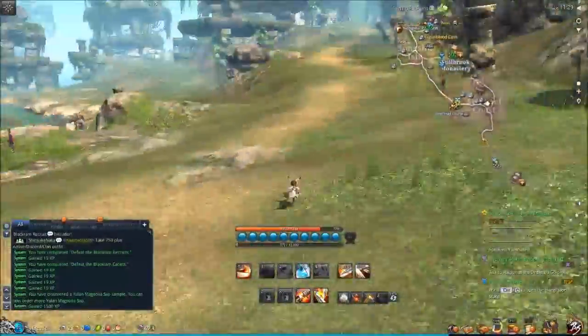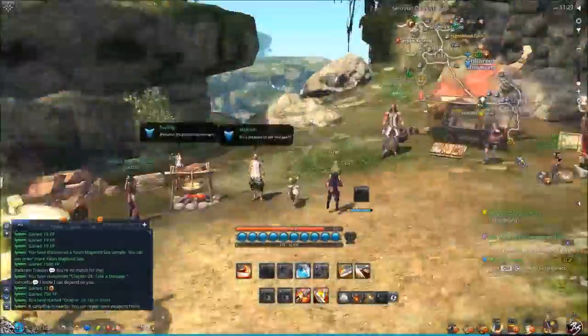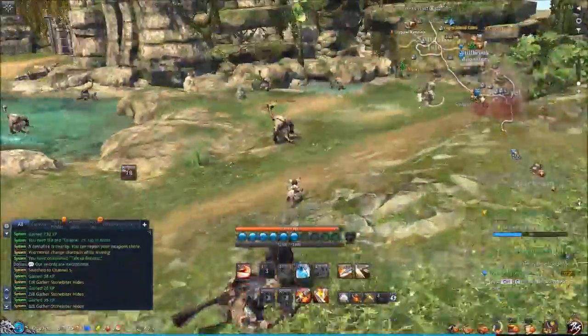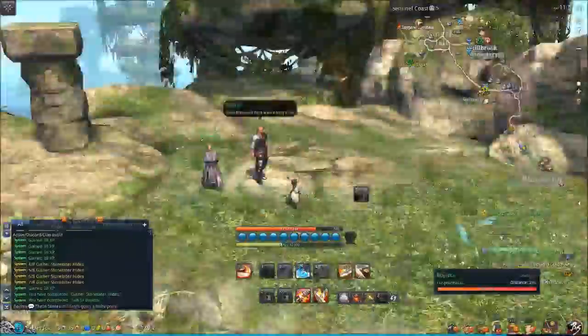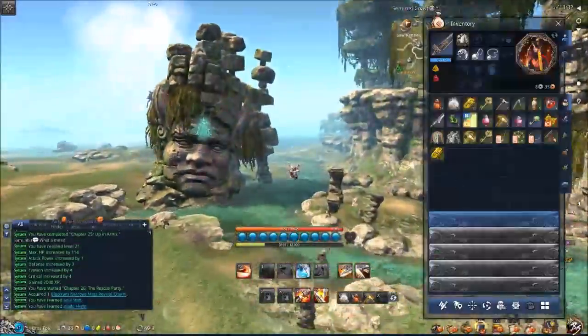Make sure you pick up the crafting node that you saw right there — we picked it up for the tree fellers. If you picked up a different thing, you will not see that tree there. Next you need to kill 8 of these guys, so the best way to do it is to group them all up as you see me do right here. CC them and then knock them all down. We'll go ahead and turn that in, and that's going to give us a level up.